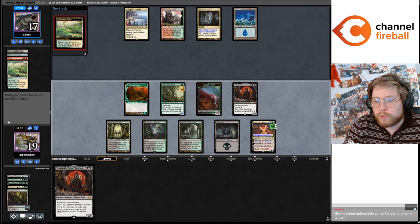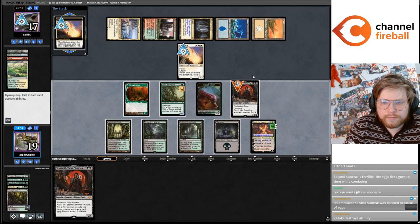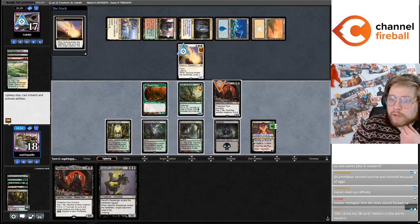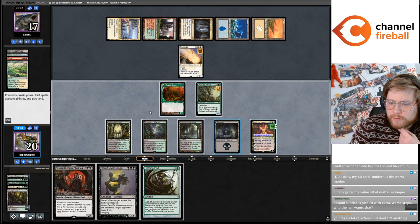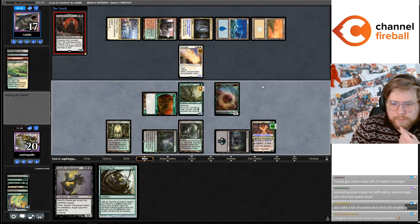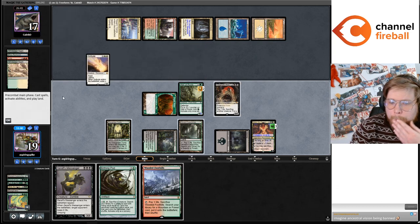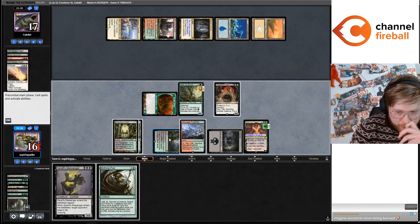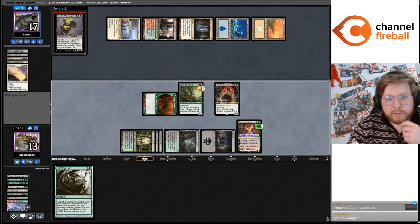Our Yawgmoth is getting Solitude'd. I'll let this go. I really like to draw a land. I think I'm supposed to Yawgmoth here though — see if we draw the land. I don't have a second Swamp, so this is kind of painful. Messenger plus Yawgmoth isn't a kill without another undying creature, but having the Messenger in play makes my Yawgmoth a lot stronger.